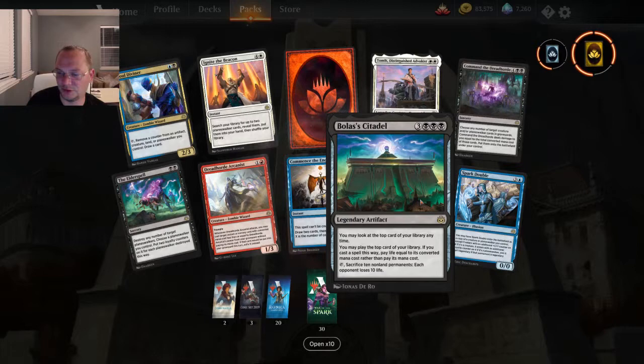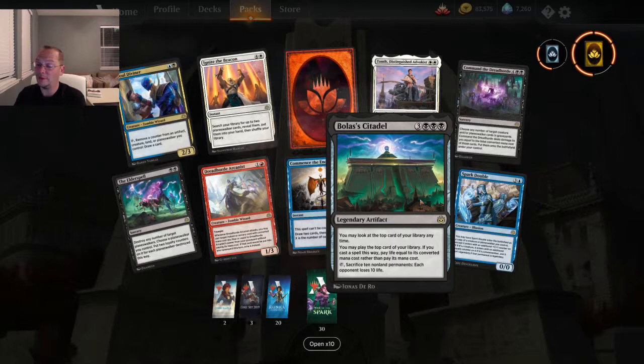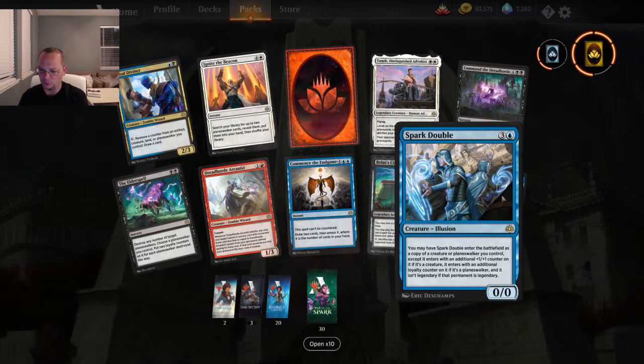Legendary artifact — you may look at the top card of your library at any time and may play it, but if you cast a spell this way, pay life equal to its converted mana cost rather than paying its mana cost. Tap and sacrifice ten non-land permanents: each opponent loses ten life. Spark Double — four mana, you may have Spark Double enter the battlefield as a copy of a creature or planeswalker you control, except it enters with an additional +1/+1 counter if it's a creature or a loyalty counter if it's a planeswalker, and it isn't legendary.